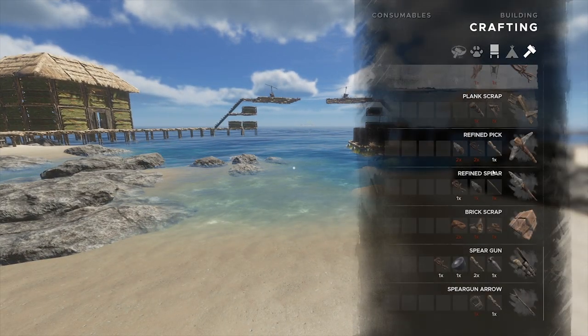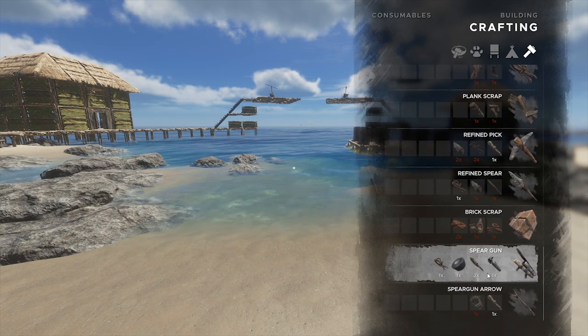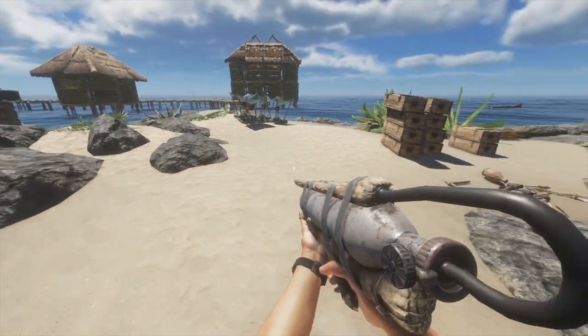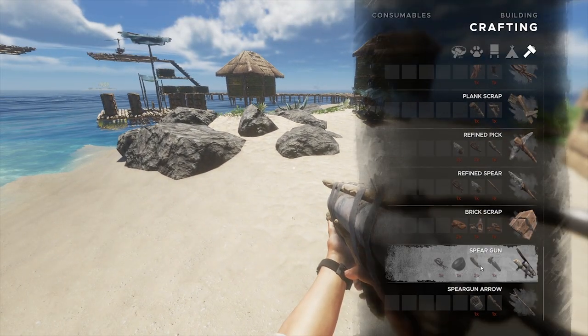Because we want to do boss fights, we're gonna need a spear gun — it's just gonna make our life so much easier. So go to Crafting, scroll all the way down, and here we go, we can make it. We didn't even actually need a hammer for this. Here is our gun.